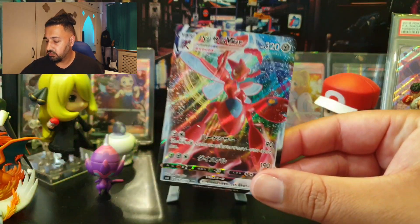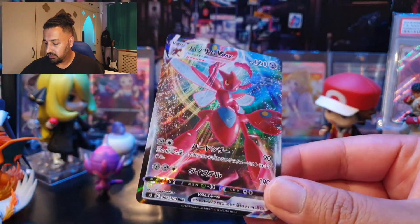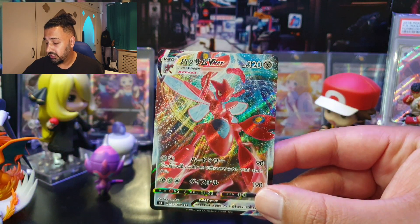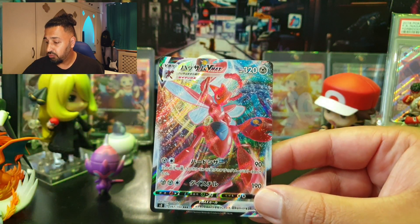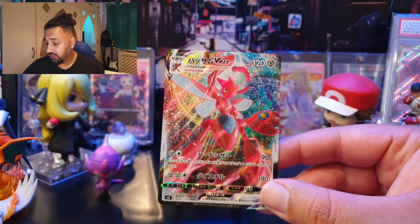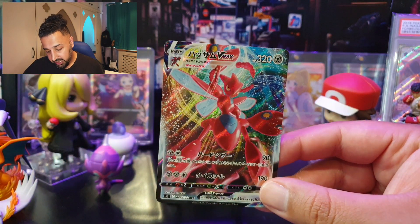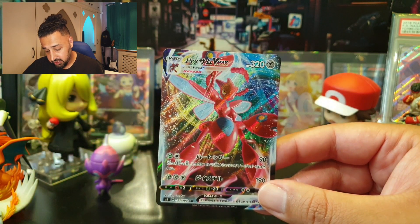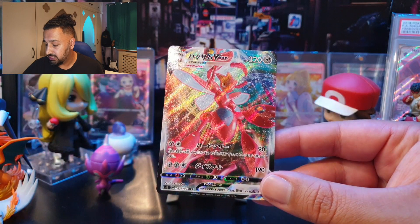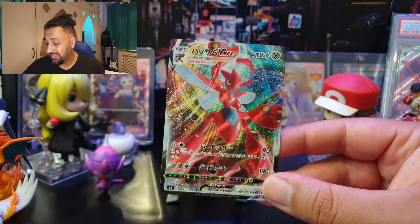Scizor VMax also has stunning artwork. Retreat cost of two, resistance to Grass, weak to Fire, and 320 HP. First move, Hard Scissor, costs one Metal and one Colorless for 90 damage — during your next turn this Pokémon takes 30 less damage from attacks, giving some defense. Second move, Max Steel Spike, costs two Metal and a Colorless for 190 damage.